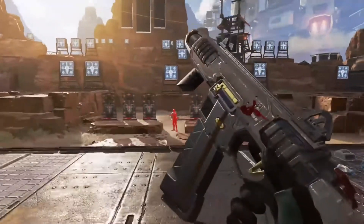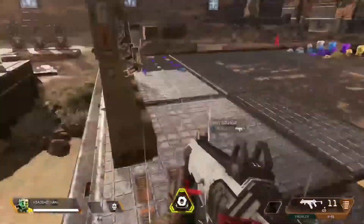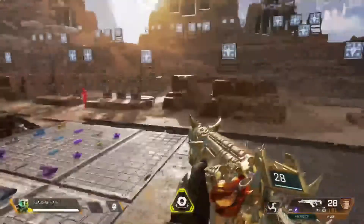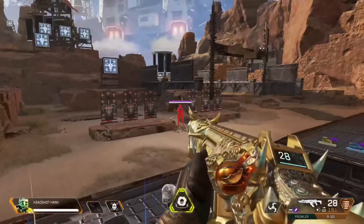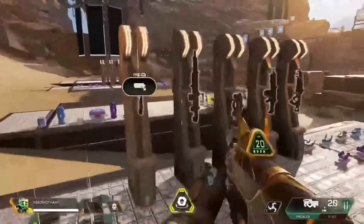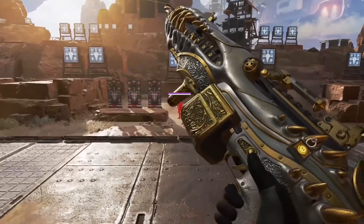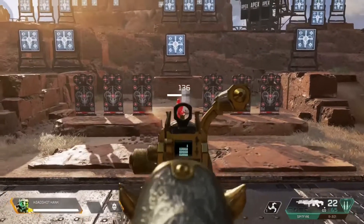For the R99, I went with this skin — I'm not reliant on a scope with it. Some guns I need a scope. The R301 is kind of one of those guns for me; I changed my skin to help. In the beginning, your boy couldn't see anything. Trying out different skins, different recoil patterns — like the Spitfire, I cannot see with just the iron sights, so I need something.